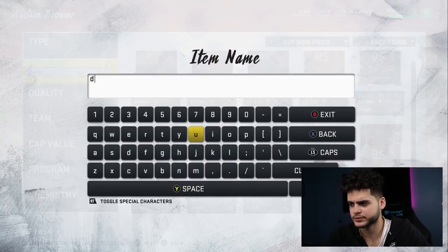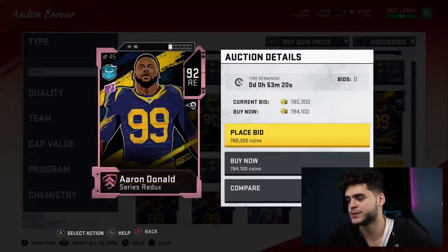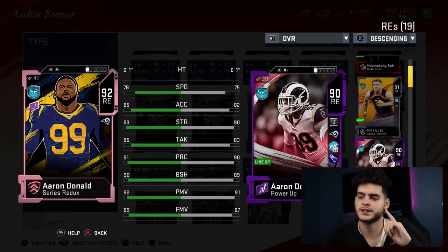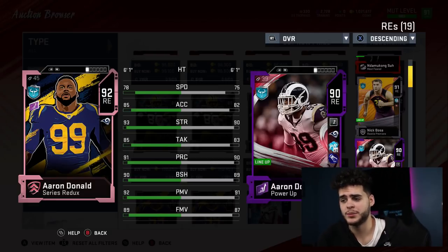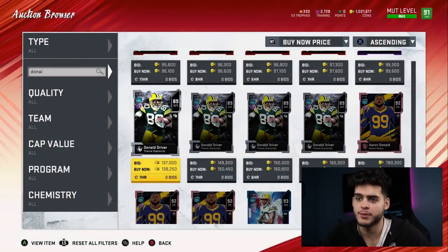You can always just power them up for the time being until you're ready. Next card — Aaron Donald, 92 overall Redux. His speed, athleticism, and athleticism stats are great. Usually when a defensive tackle has athleticism close to 80 his other stats suffer, but Aaron Donald — that is not the case. He has almost 80 speed, 85 acceleration, 93 strength, 85 tackle, 91 play rec, 90 block shed, 92 power move, and 89 finesse move. Power him up and chem him up — he'll have well above 90 in power move, finesse move, block shed, and play rec. This card is a monster and probably the next card I buy.